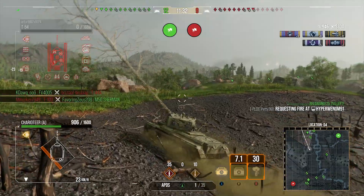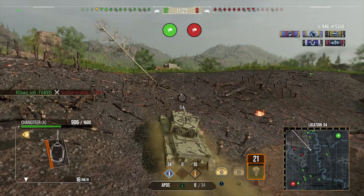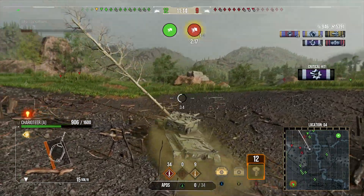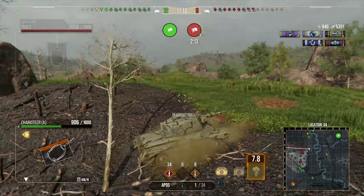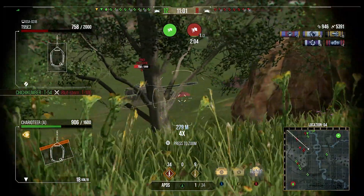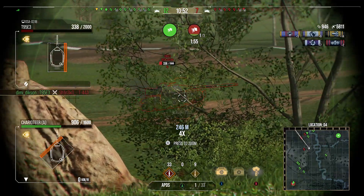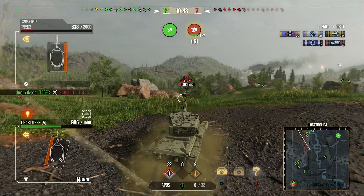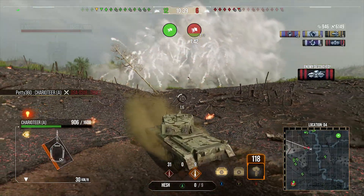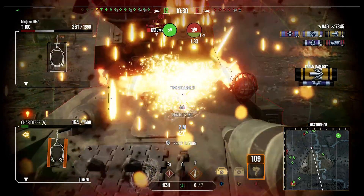We're working over the enemy team because they keep pushing into positions where we can just get nice damage out. Unfortunately, a shell ricochets on the M48PL — he pulled back at the exact moment I fired and it went to the right-hand side of the reticle and bounced. We try an auto-aim HESH shell through the side of the M48 — not sure why, it just wasn't going to work. The T95E3 pokes over and we get a nice shot into him, putting him down to a one-shot. We poke over, aim the shot, but it hits the floor.